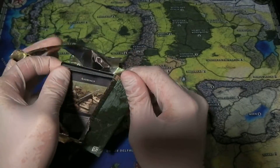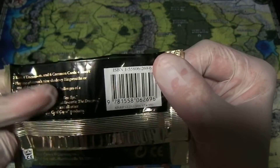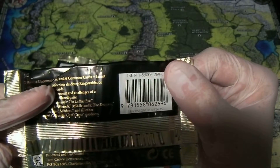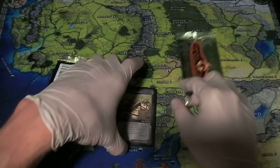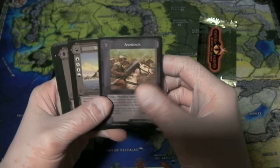Now these packs have sort of an interesting distribution. Six common cards, four uncommon, and two rares. So that's fairly unusual for a collectible card game, but it is what it is.